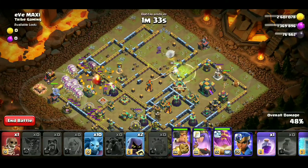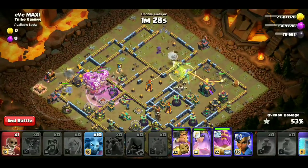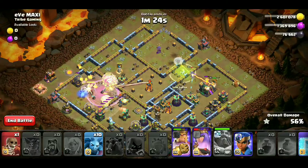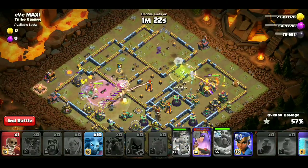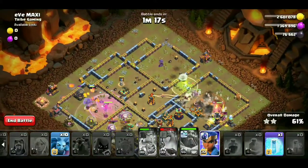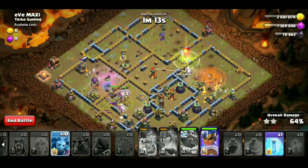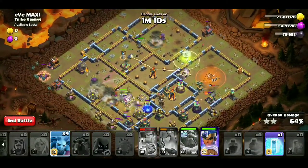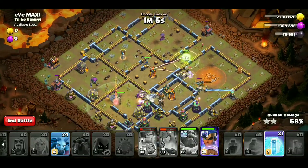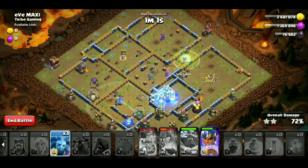We deploy the royal champion. The expo was released and deployed with the royal champion. The town hall is destroyed. The freeze is used on the single inferno. We will use the minions to clear the side buildings.